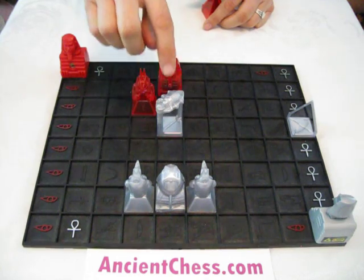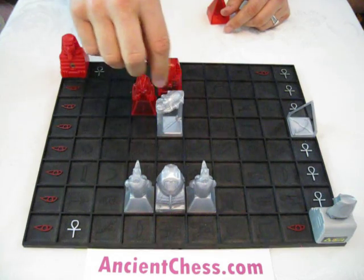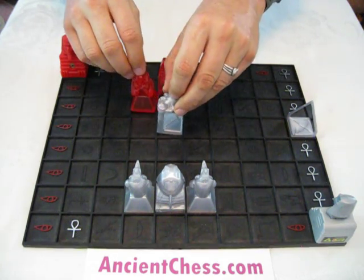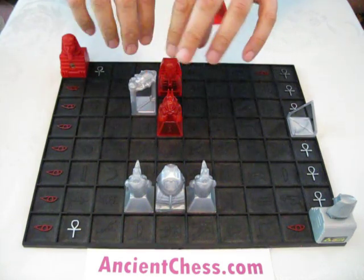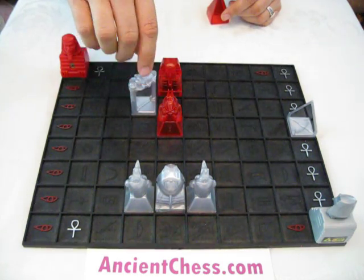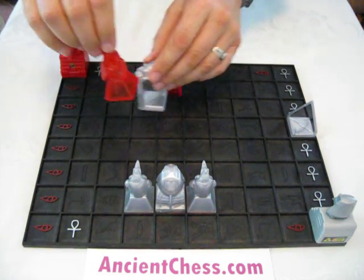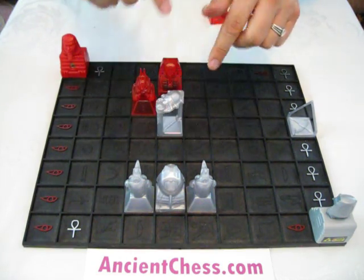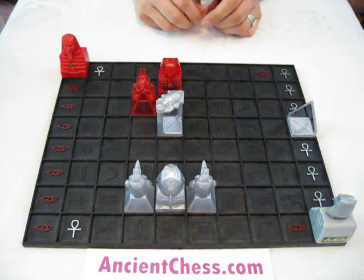Now, this piece has a special property. If there's any piece around it on an adjacent square, it can actually trade places with it. Nobody can turn while they're moving their piece - that's a separate move. But the scarab can actually trade places with any piece, whether it's friend or foe. So that adds a little mix-up to how the pieces get around and how they manipulate each other.